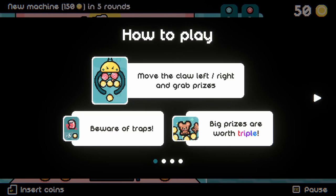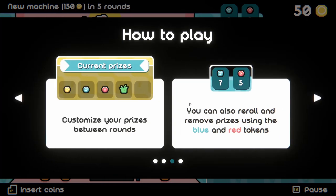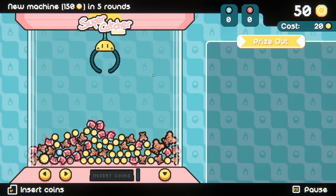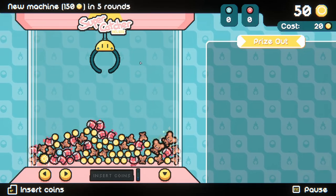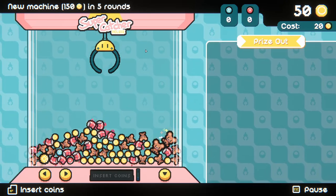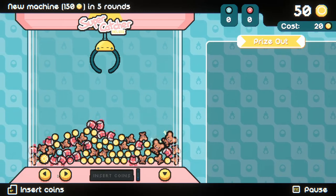How to play: move the claw left and right and grab prizes, beware of traps, big prizes are worth triple. Prizes are automatically sold after their effect is applied, so try to win big. Customize your prizes between rounds - you can also re-roll and remove prizes using the blue and red tokens. Machines change every five rounds with increased cost and upgraded traps. So Dungeon Clawler is the obvious comparison, but I'm also feeling maybe a little Luck Be a Landlord in here with the roguelike deck builder sort of situation going on.